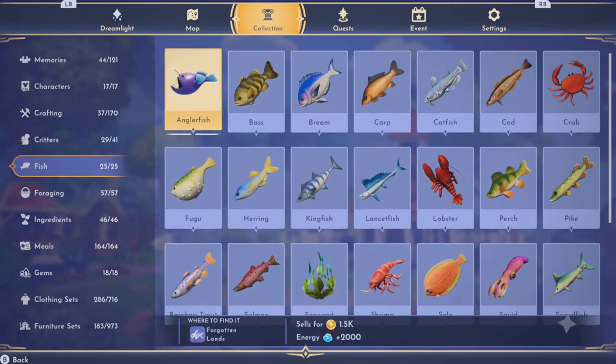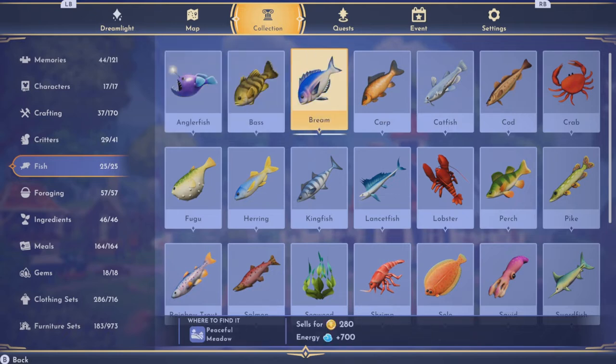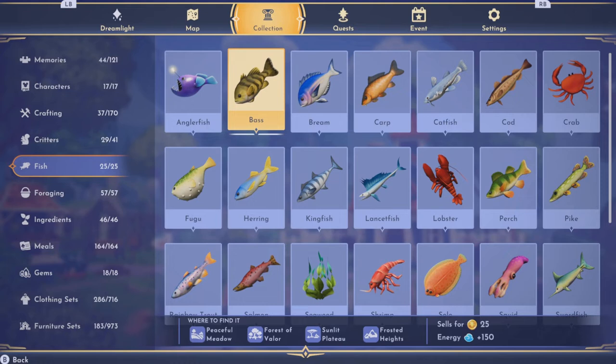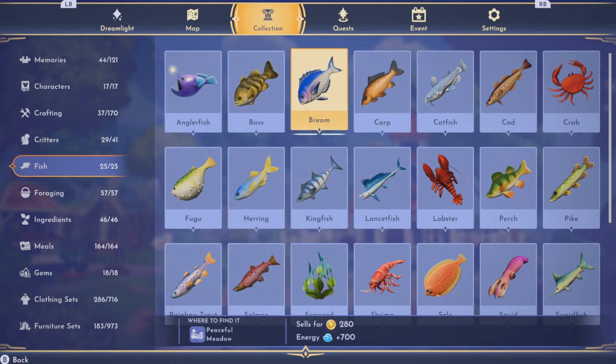I've got all the fish so we can see how much they're worth. This is the rarest fish — it sells for 1,500. You can find all sorts of different fish: for example the bass isn't worth too much, but the bream is pretty good for the meadow — that's the gold fishing spot and it sells for 280.